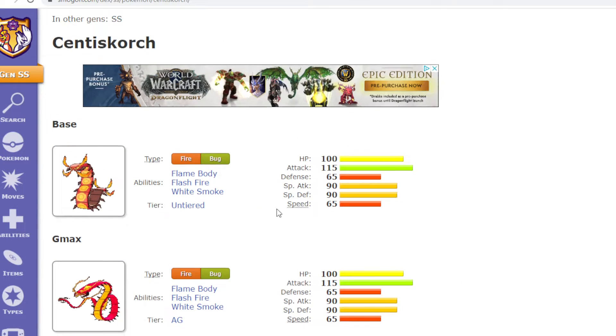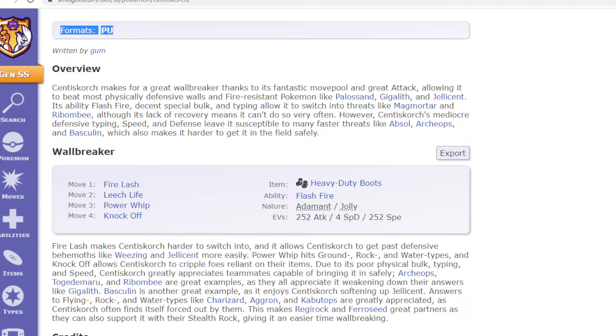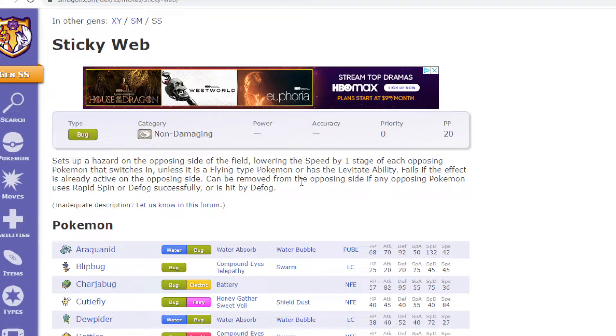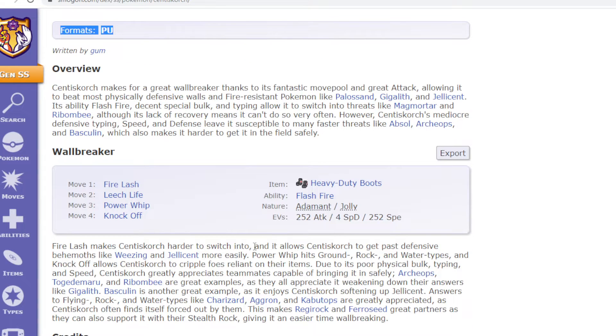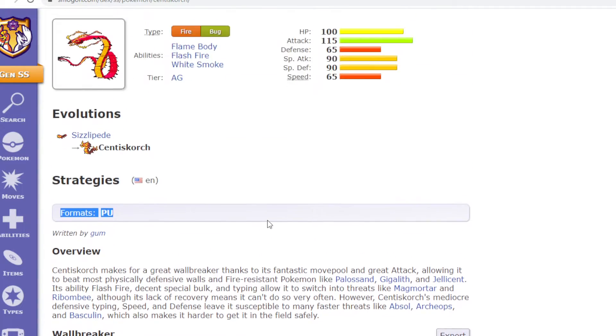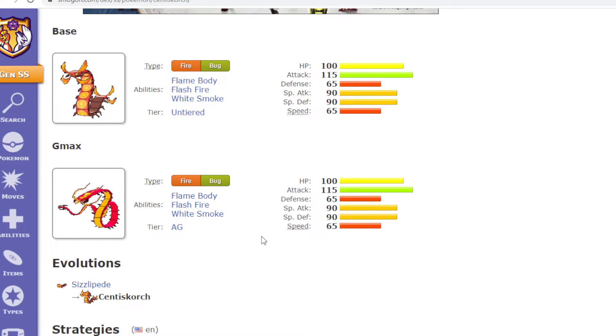And then with its moves, I would want to give it Sticky Web — which is basically like Stealth Rocks only it lowers the opponent's speed — and then Will-O-Wisp, which just burns the target. So it would make Centiskorch a bulky and defensive Pokemon.